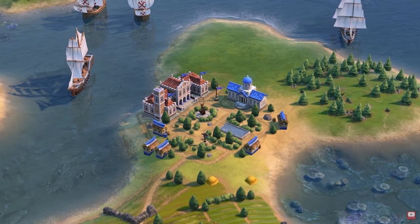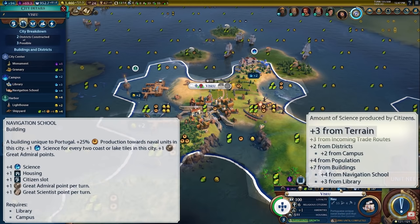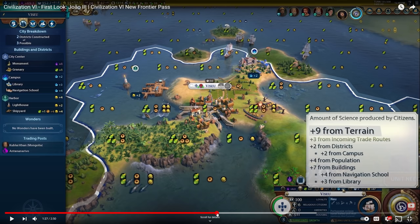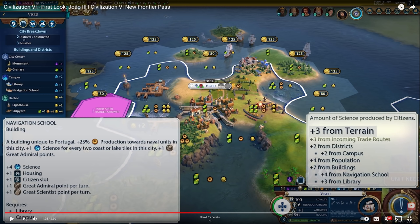Portugal's unique building, the Navigation School, replaces the university. It increases production towards naval units, increases science yields based on the number of coastal and lake tiles within the city's borders, and grants additional great admiral points. That seems like a relatively powerful building. You get the baseline abilities of a university, which are already pretty good - universities give you a ton of science, a little bit of housing, and some great scientist points. Getting an additional production boost towards naval units is super powerful on any sort of naval sea-based gameplay.